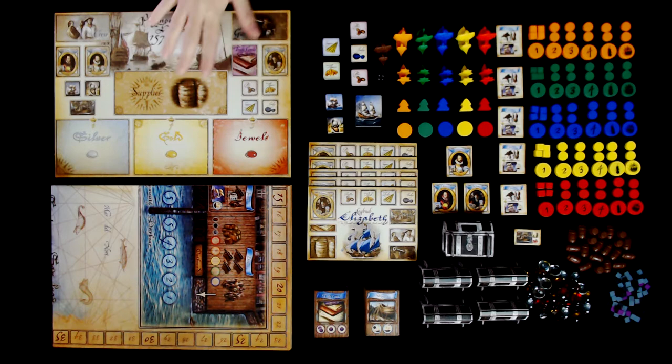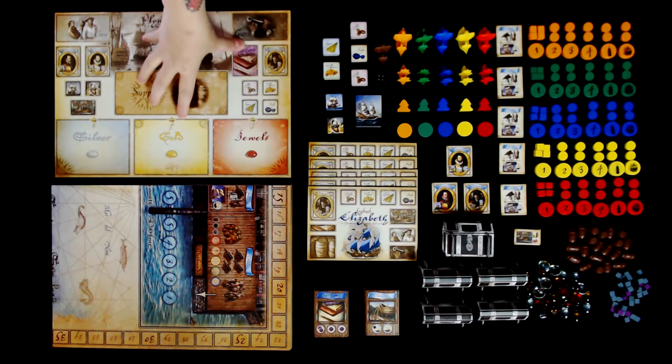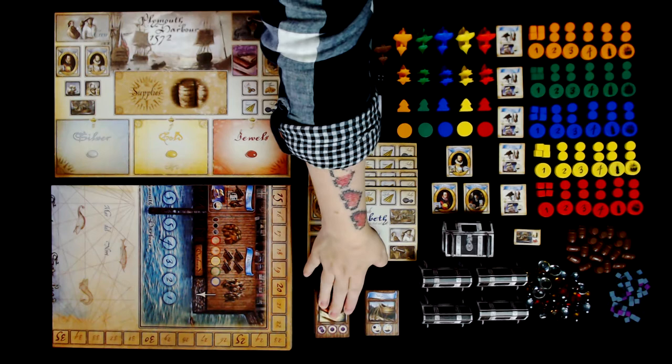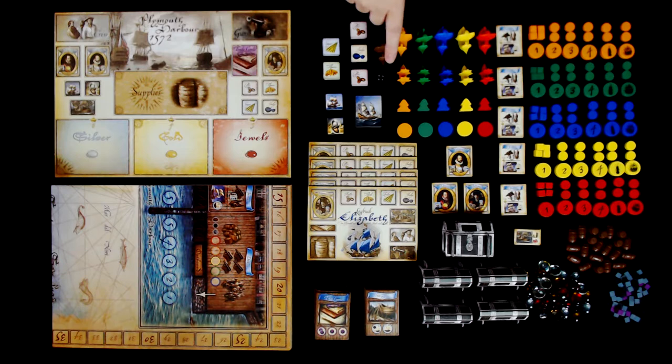So the components for Francis Drake — as you can see, there's a lot of stuff. First we have our game board, then we have our Plymouth Harbour chart, we have our player mats, we have our banners which are our location tiles, and they're actually different location tiles based on number of players. Then we have our Spanish galleon counters, our Spanish frigate counters, and our Spanish troop counters.